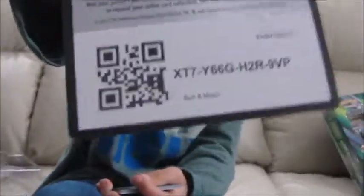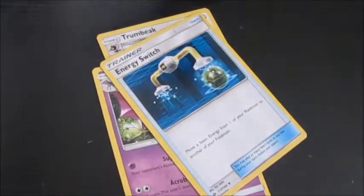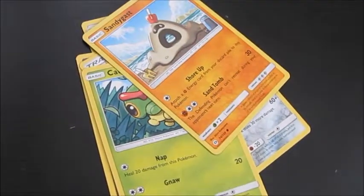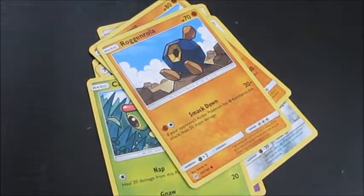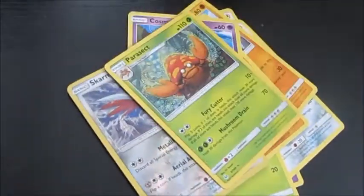There's the code card. One, two, three, flip. We're getting Beak, then Golbat, an energy switch, Skarmory, Caterpie, Sandycast, Broken Rola, Cosmog, another Skarmory, and Parasect, then an energy. I have never gotten energy before. So, Chase Clyde.